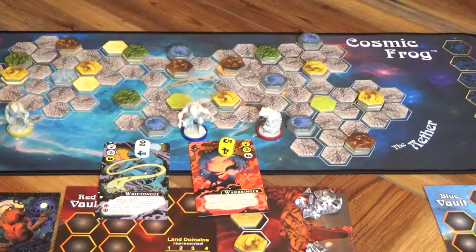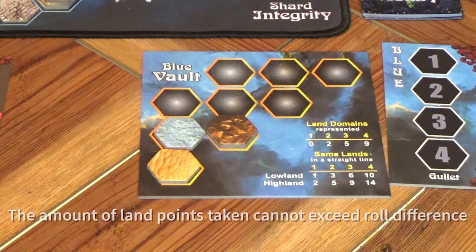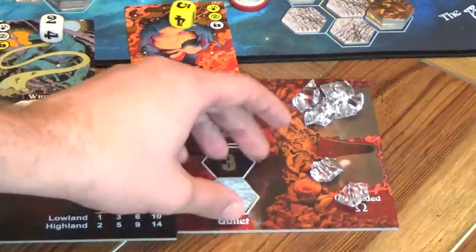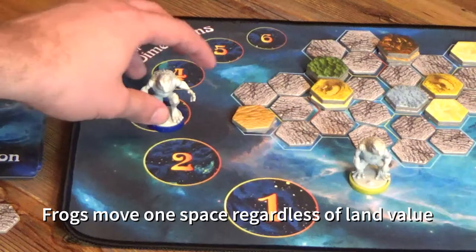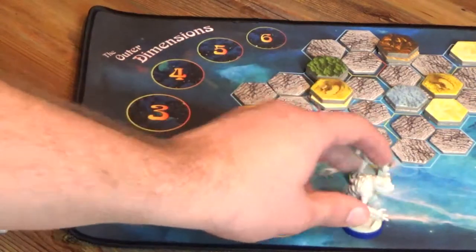Now let's have combat on the aether instead. All of the same rules apply, except for a few key differences. Instead of being knocked back, a frog will end up in the outer dimensions. When a frog gets knocked into the outer dimensions while in the aether, the attacker can raid their vault. The attacker is able to remove land pieces and place those into their gullet. For every piece of land tile stolen from a vault raid, the frog stolen from in the outer dimensions will move up each space and return to dimension zero.